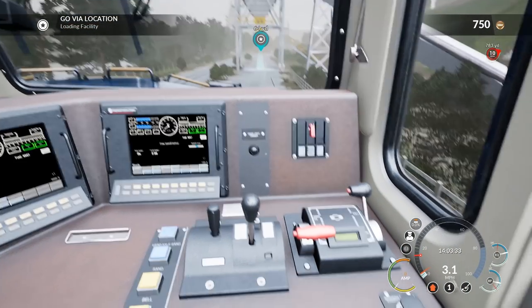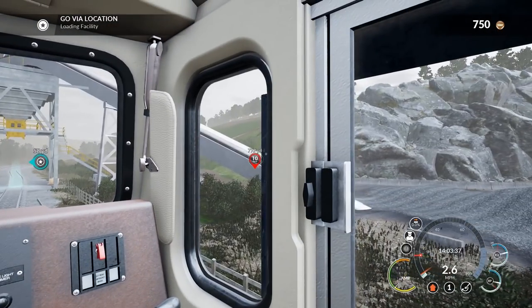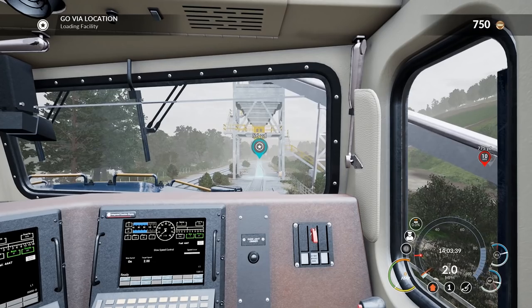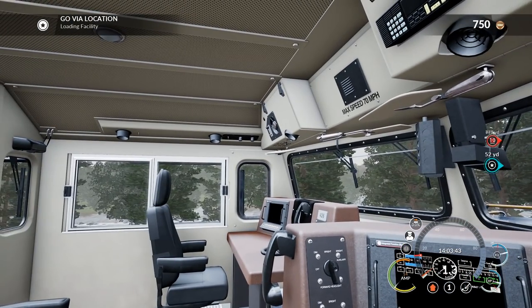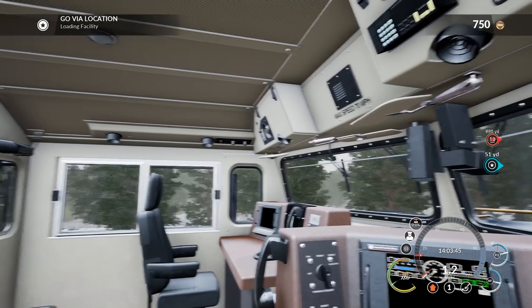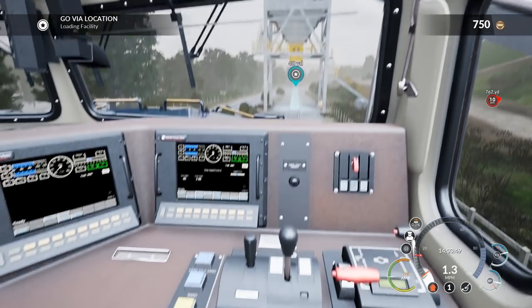All right, we're going to slow her down now — she's at 3.1. You can turn all this HUD off, you can turn off the speed indicators and goal indicators if you want an ultimate realism experience. And I wonder if this works with Track IR — I bet it does. That would be a great thing to have at your disposal.